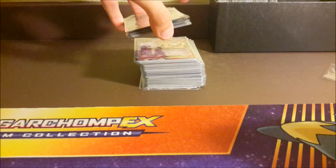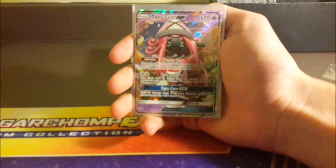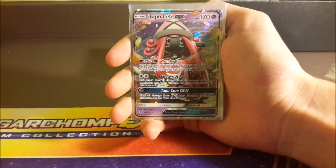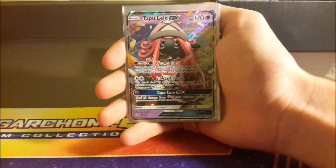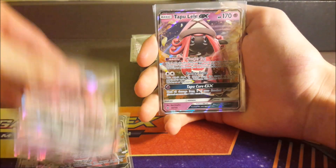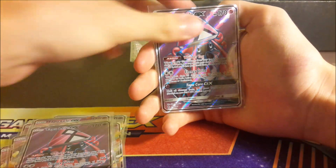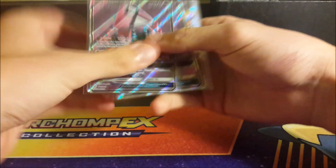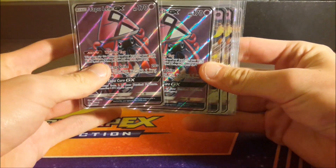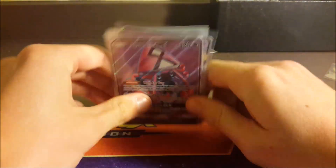The pinnacle of this lot — the whole reason why we bought it — are these cards right here. Counting them: one, two, three, four, five, six, seven, eight, nine, ten. Okay, there's 10 — I was wrong, not 11. Two Full Arts and eight Tapu Leles. Eight Tapu Leles — that is insane!